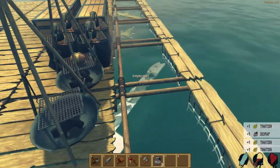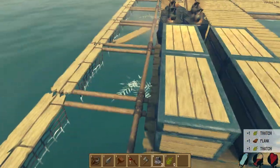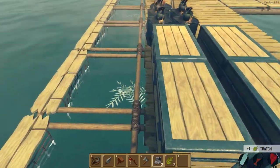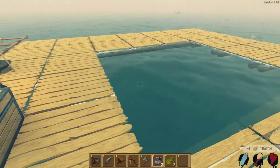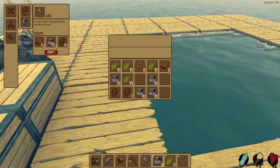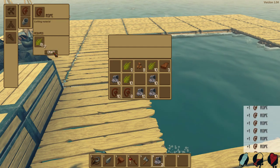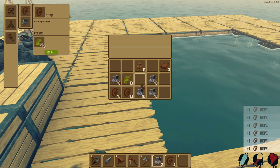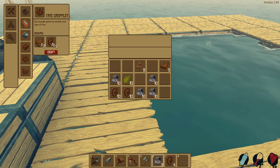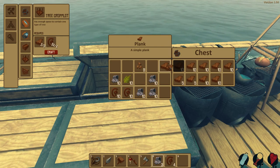We've got a lot of palm seeds so I'm probably going to start building the palm trees right now, just to get that going. Palm trees — don't want to fall in there because you can get stuck and next thing you know there's a shark chewing on your ass. We've got a bunch of palm seeds — let's build an F-ton of rope and then start on the tree crop plots.